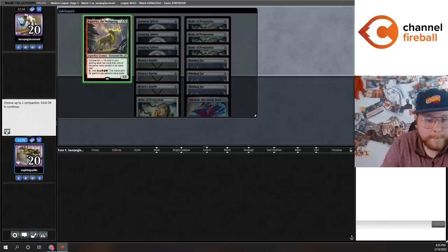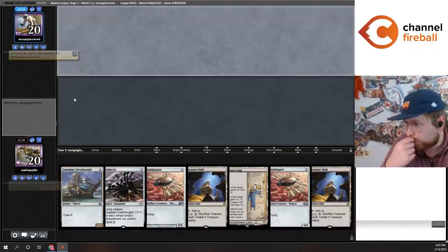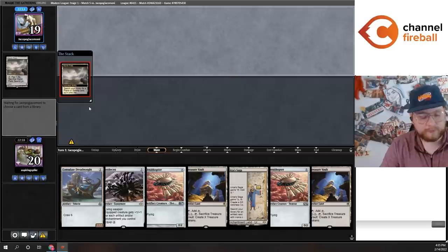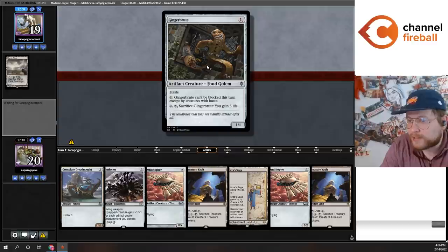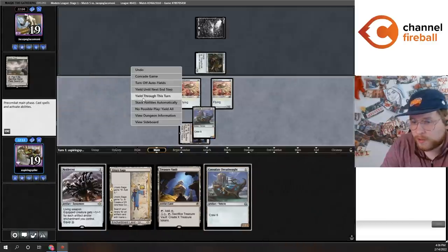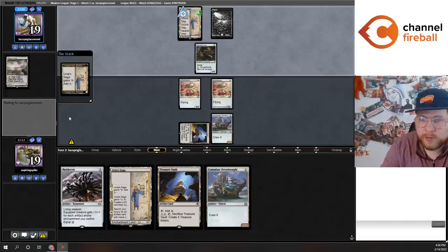This hand wants Springleaf Drum so badly. I'm definitely keeping this hand though. I'm definitely running out both Myr Enforcers on turn one to not get got by Lavinia. Let's see what their turn one play is — hopefully it's not too fast. They're going to play two Thopters, Treasure Vault, Dreadnought. Our turn two may be just Urza's Saga, Dreadnought, but turn three things hopefully start getting powerful.